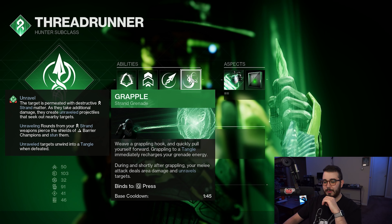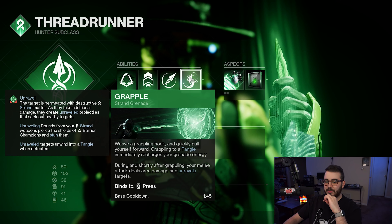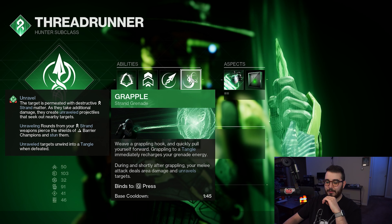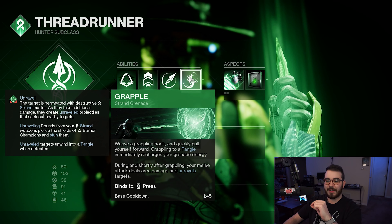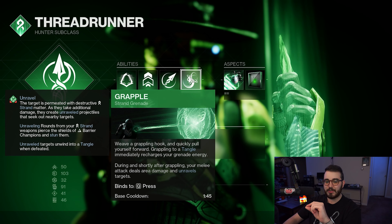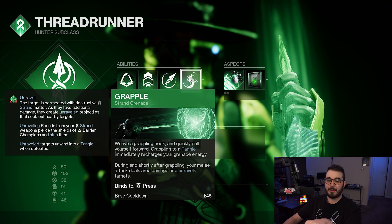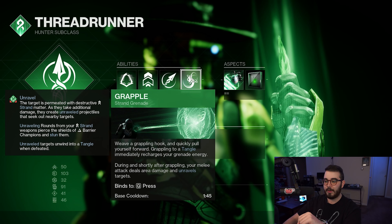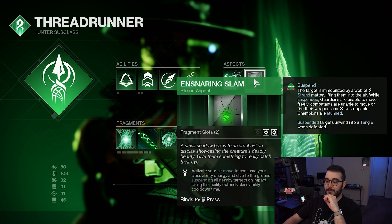We're using the Grapple for the grenade — it weaves a grappling hook and quickly pulls you forward. Grappling to a tangle immediately recharges your grenade energy, and during and shortly after grappling your melee attack deals area damage and unravels targets. Unraveled targets are permeated with destructive strand matter, creating unraveling projectiles that seek out nearby enemies as they take damage. Unraveling Rounds from strand weapons can pierce anti-barrier champions, and unraveled targets unwind into a tangle when defeated.